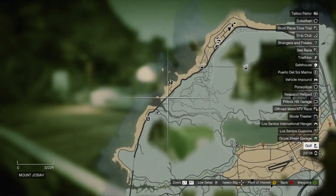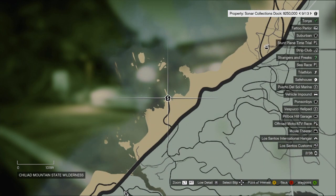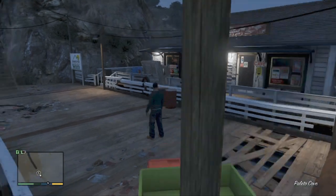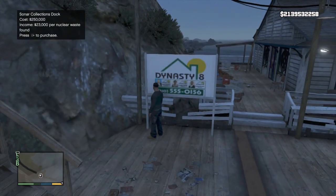So you just want to go up the left highway and then you'll eventually see this. This retails for $250,000 so you're going to need some money. But as you can see right here, you'll actually make some money back if you find some stuff.